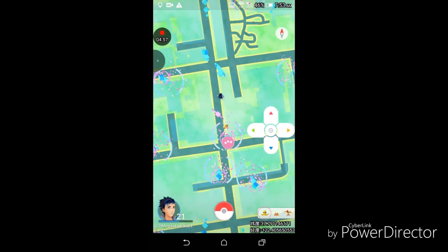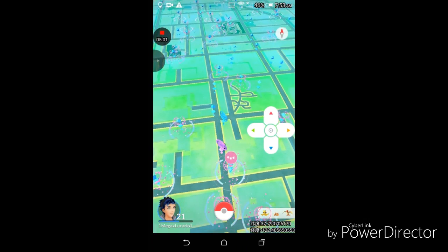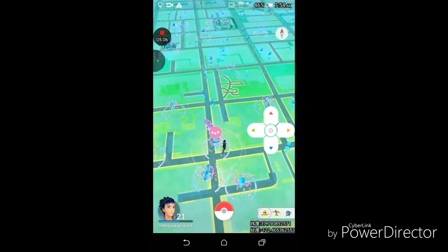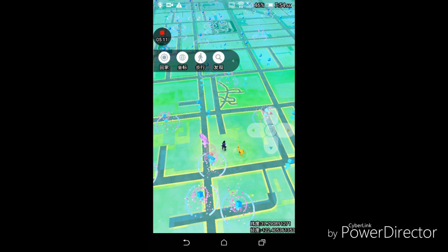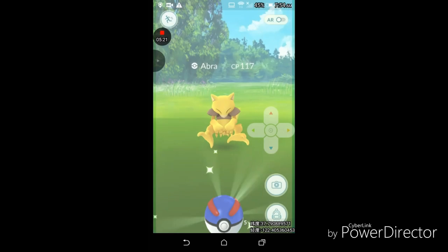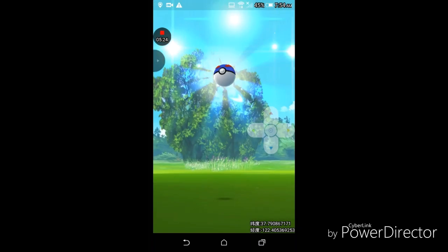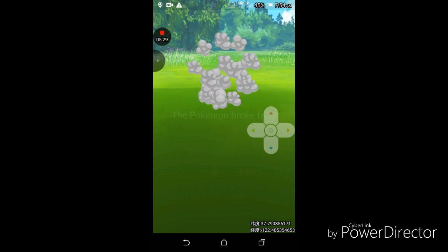If you do go over to his channel while watching this video, tell him that I sent you. There's an Abra that I really need — it's around this Pokéstop. Let's get off car mode. There he is! Come on, Abra — yes! The Abra fled. For me, I've been teleporting if I can't catch them in one ball.